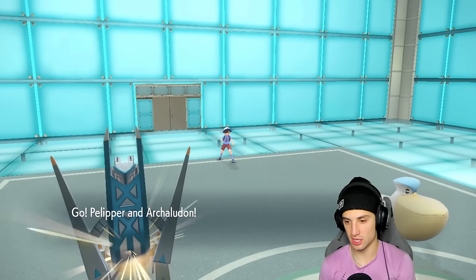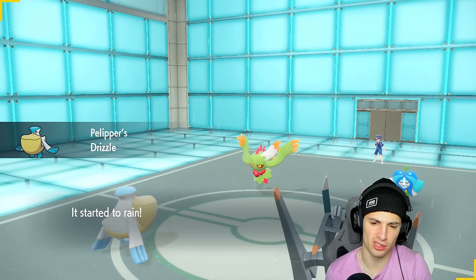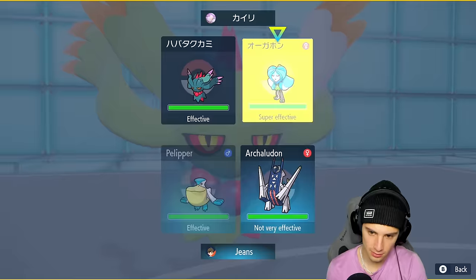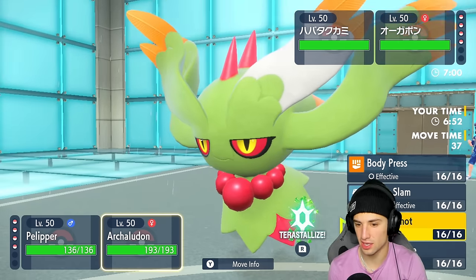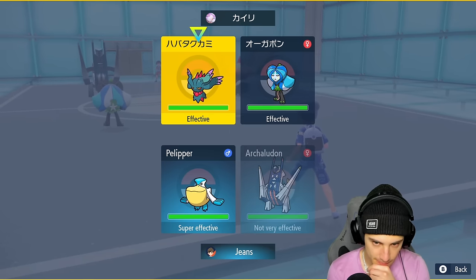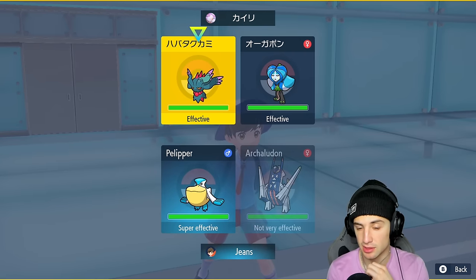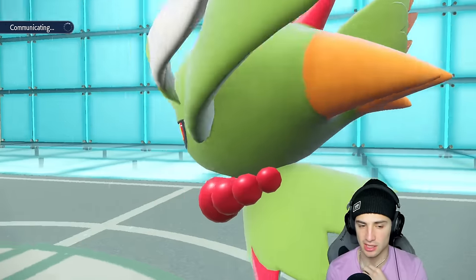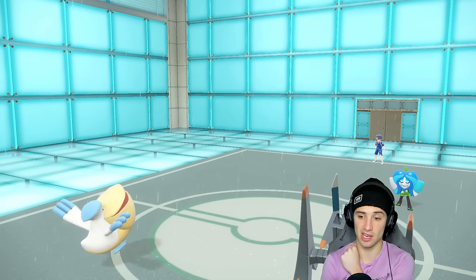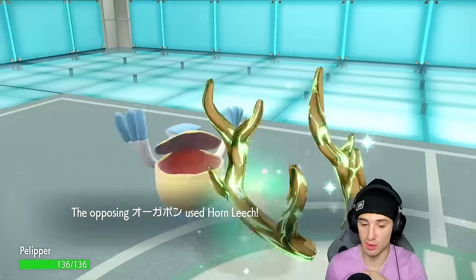I could Tailwind turn one, or Wide Guard in case they go for Dazzling Gleam. I think I'm just gonna Hurricane and go for a Heavy Slam, but actually I want to set up the Electro Shot. If they stay in, we can get off some big-time damage. They protect but I like this. They end up withdrawing Ogerpon — it's Landorus. Horn Leech comes through and does some damage but Hurricane lands, which is beautiful.